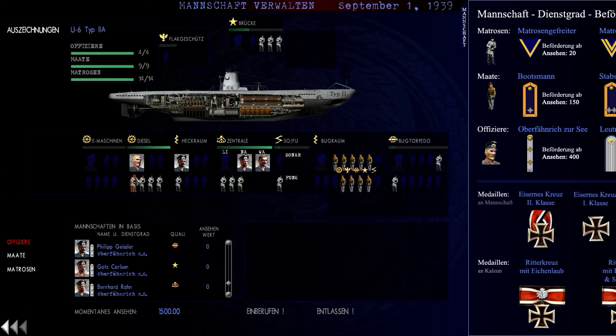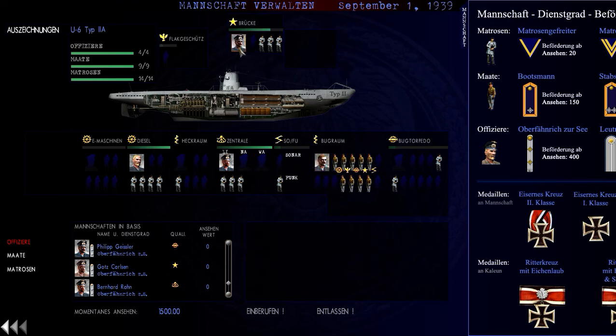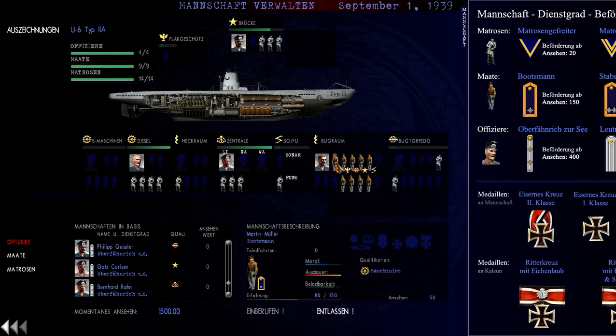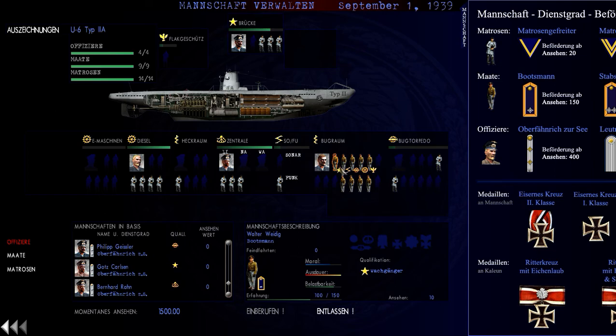Put him right in here. Now let's look at the NCOs. Let's order them — 100 out of 150, 80 out of 150, and what do we have here, 50, 80.